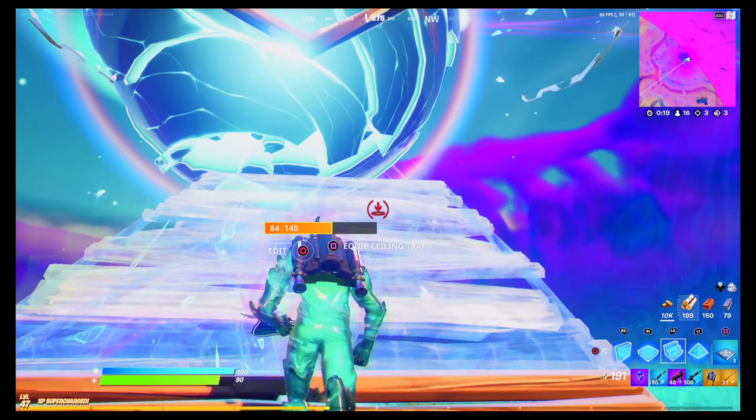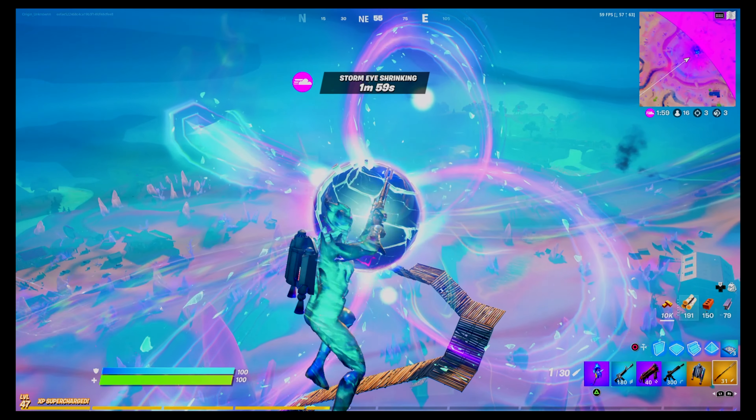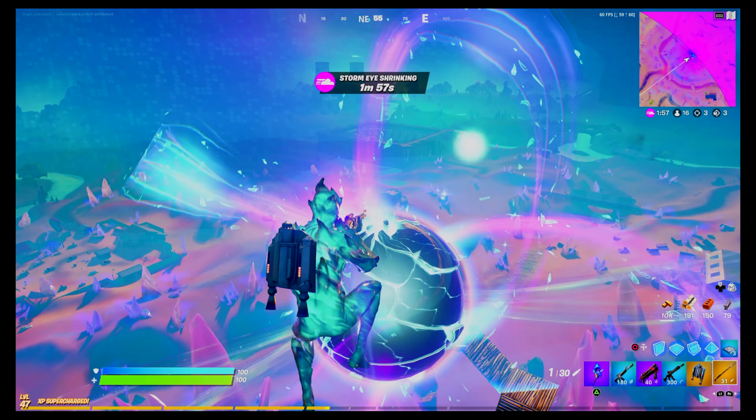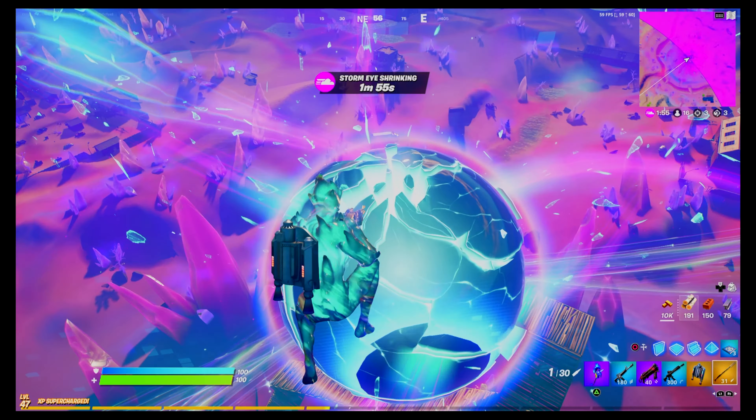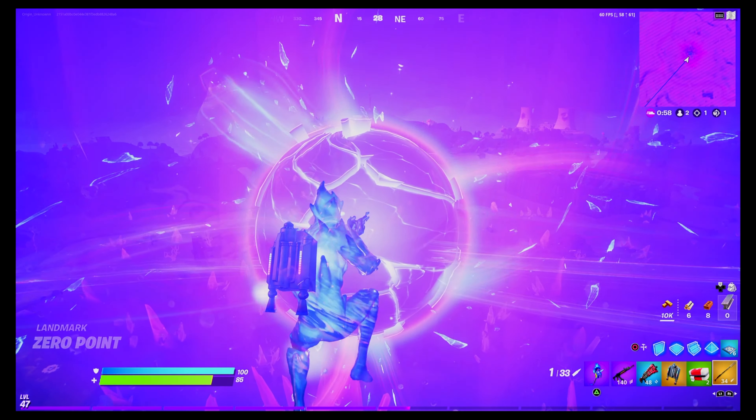At this point we're going to enter the zero point. After the zero point shoots you out, you'll want to point the Amban sniper rifle at the zero point and pull the trigger. Keep doing this over and over and it's going to keep pulling you back towards it. You're going to have to use the Amban sniper rifle in combination with the jet pack to keep yourself from falling.